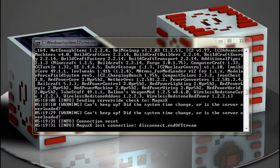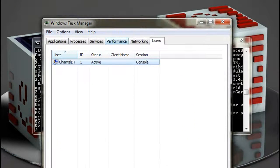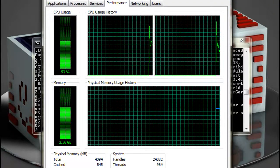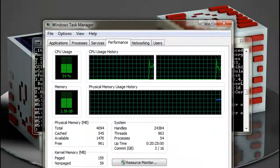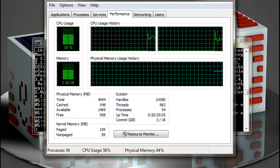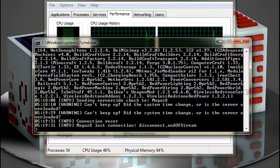P.S. — if you ever see this here: 'Can't keep up. Did the system time change? Or is the server overloaded?' — well, the server is overloaded, that's exactly what's happening. It basically means you're reaching your full RAM capacity on your computer. You can go to your task manager and to performance, and you'll see what's free. As that number gets smaller and smaller, you'll start seeing more and more of those errors. Hopefully that helps as well. See ya.